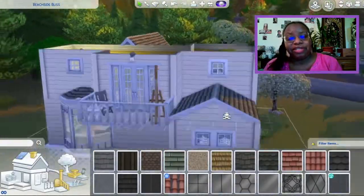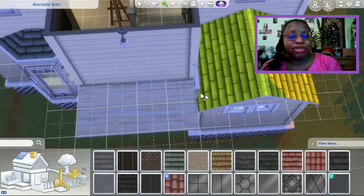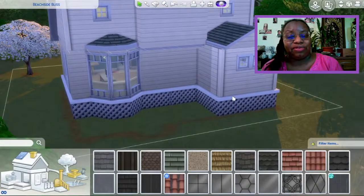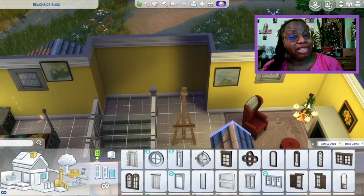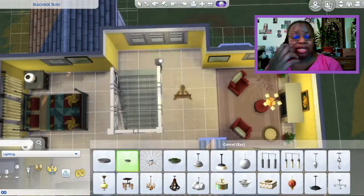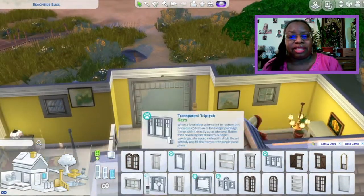Here you see I'm adjusting the roof. Bringing the house in really made it a lot easier for me to do a roof that fits it. I got rid of the balcony upstairs and brought that overhang in by one, so I really didn't need to put columns or anything like that.